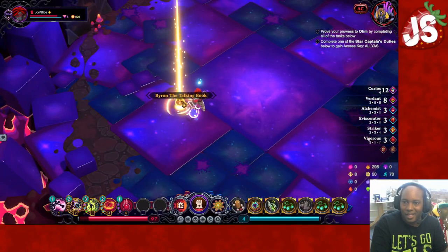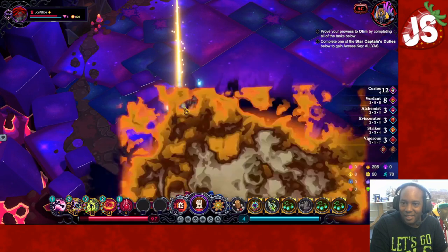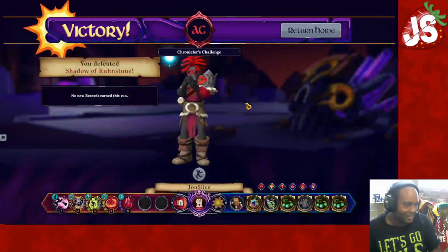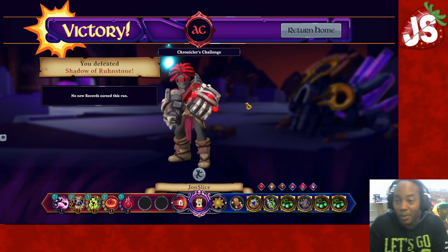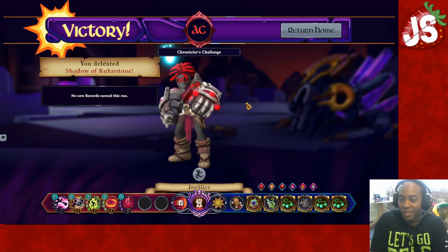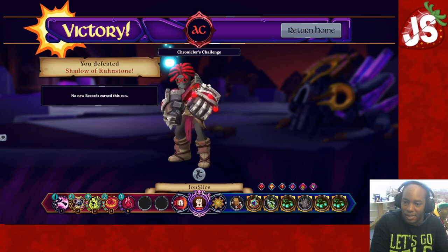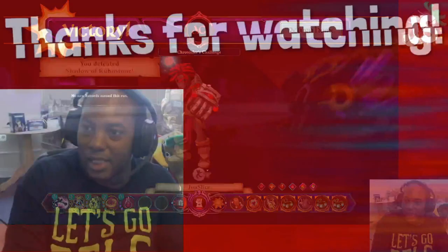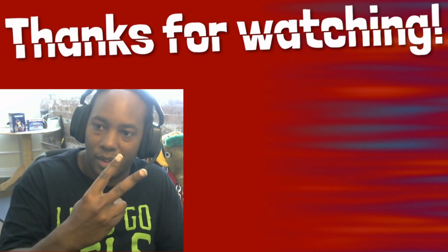And there's Byron the Talking Book — can I pick him up? Thought they would let me slide with that one. Nope! But we got a W, we got a W with the Chainbreaker. And we got another challenge down. Until next time, y'all — have a good one and I'll see you soon!